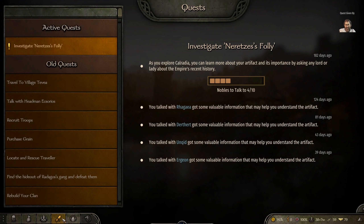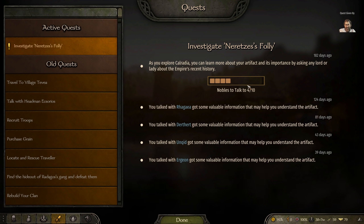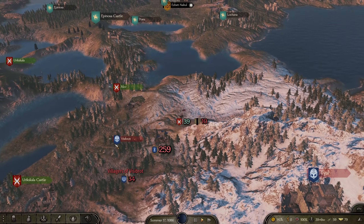Looking at the clan tab — we need to complete this quest to get our own true kingdom, so I'll be working on that behind the scenes. It's not that interesting since all you have to do is go find lords and ask them about it. Let's fill back up the garrison — oh my god, there's a big army. Please don't be heading towards my castle.